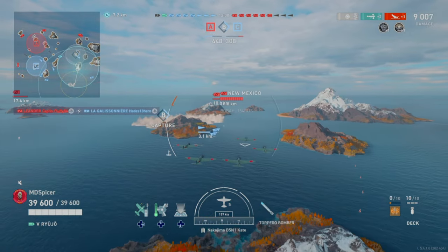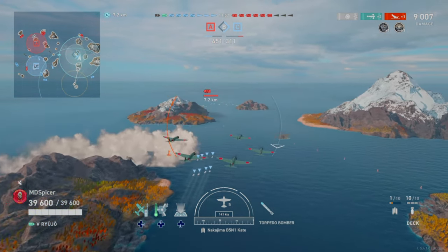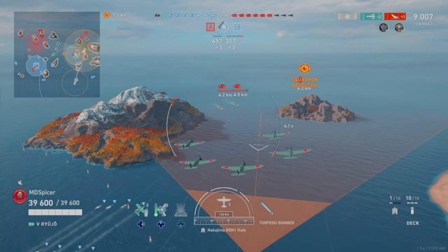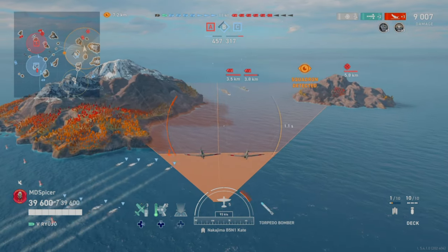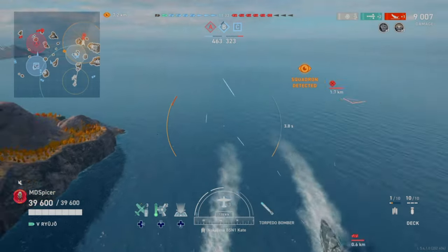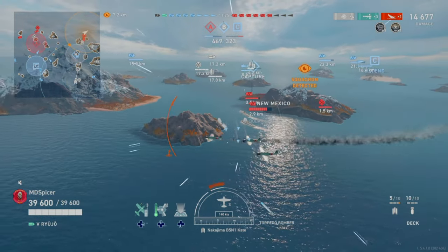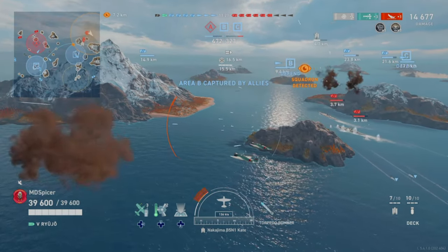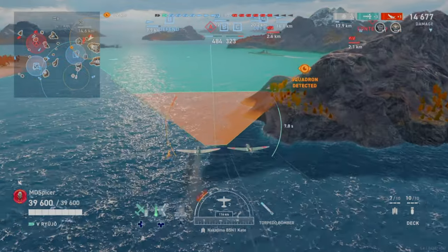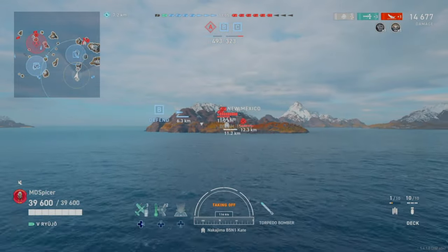Two destroyers are down on the right side, two battleships remain, and the Fairgate on the left is out — three destroyers down total. With five aircraft, I should have dropped a pair because the New Mexico's AA will hurt. As an aircraft carrier player, prioritize lower anti-air enemies first and work up. If you focus on high-AA targets first, you'll get deplaned and be ineffective late game. I drop torpedoes sooner to use the mountain as cover and negate the New Mexico's AA.